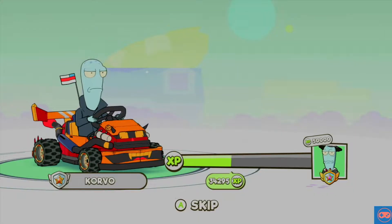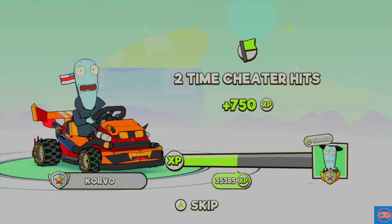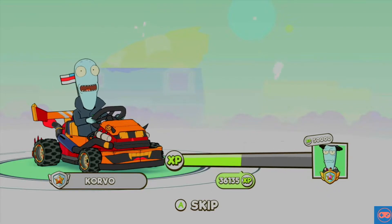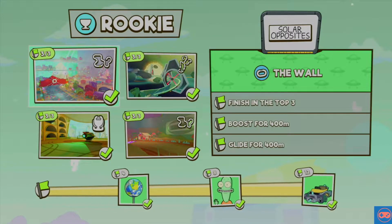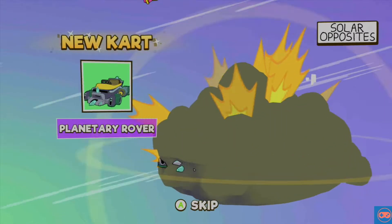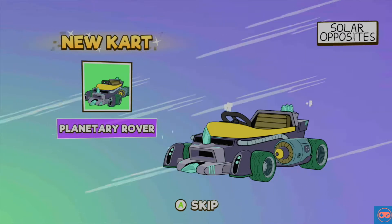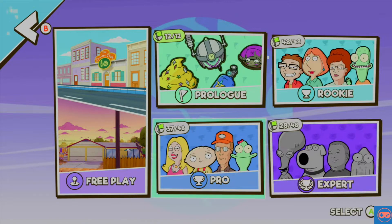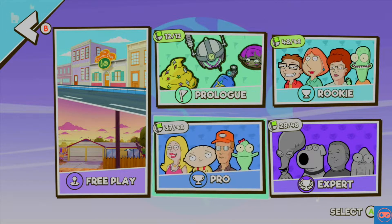This is going to be a fantastically successful little video, this one. We've come back and conquered quite easily across the four shows. We could not be happier — what does that give us for our troubles? The planetary rover — that's a pretty good looking bit of kit. That's fantastic. So we've now smashed out Rookie — we've finished Prologue, we've finished Rookie in its entirety.